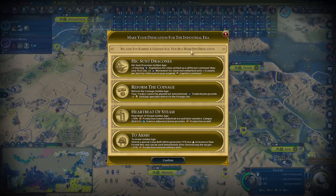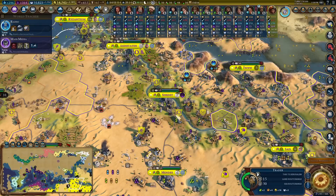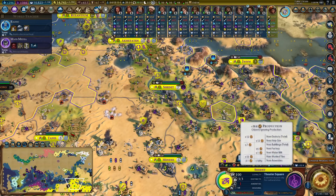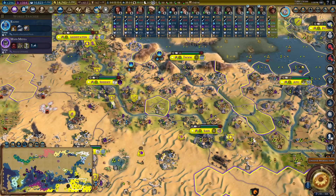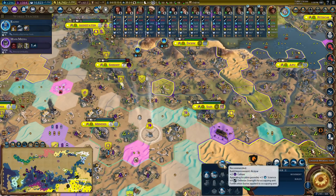I'm also now exploring the UK - I wonder if Scotland is in the game. Golden age - I think I'm going to go for Reform the Coinage because I've got so many trade routes. Actually it was only worth 100 gold - it was not amusing, it was rubbish.